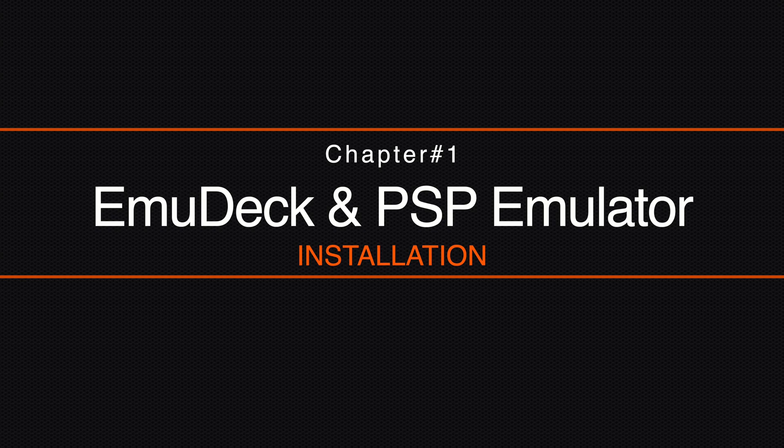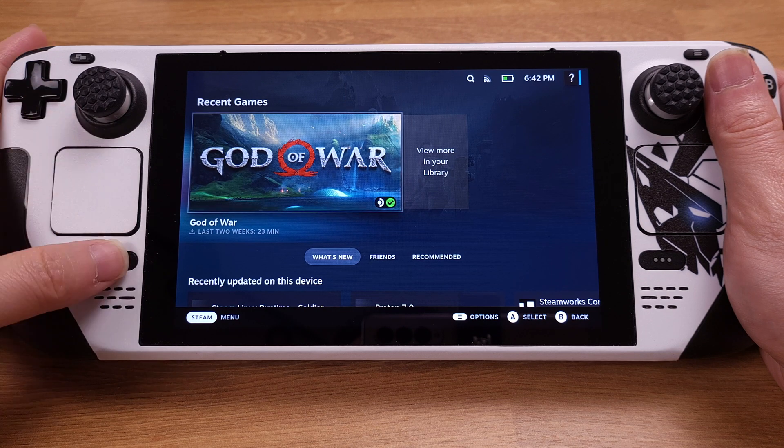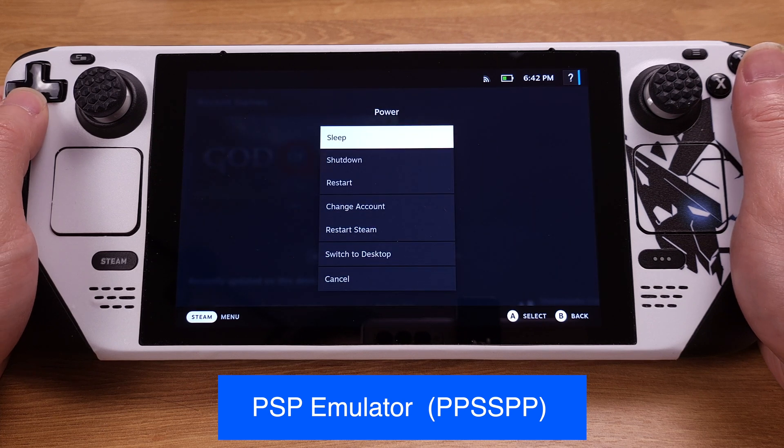First, let's install EmuDeck and the PSP emulator onto the Steam Deck. The EmuDeck installation is pretty easy. I will quickly explain the installation process here, and I will only cover the PSP emulator installation in this video.